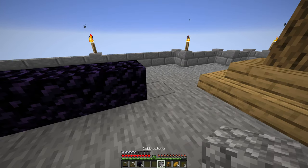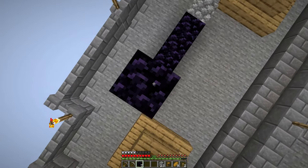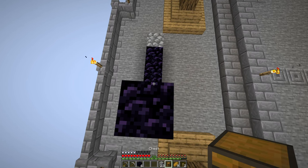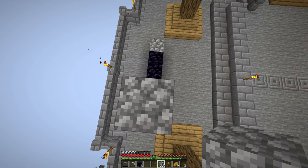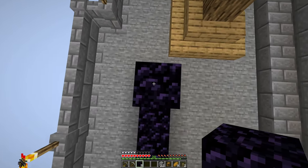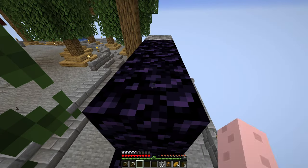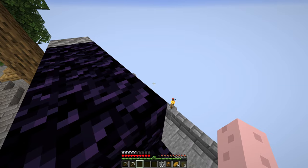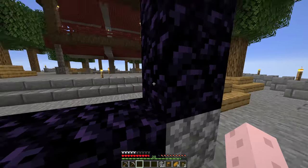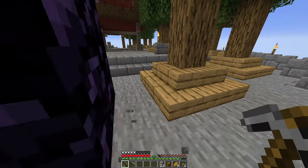So I'm gonna make a 3x3 portal. The minimum you need for a portal is 10, but you can't really do anything with 2 obsidian. You need 4 to make an enchanting table. And I'm not sure how many to make into other blocks. So I'm just gonna use all 12 on the portal because we're gonna end up picking them all up with our pick later anyway.